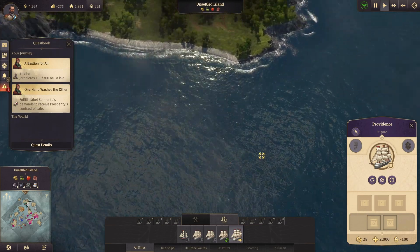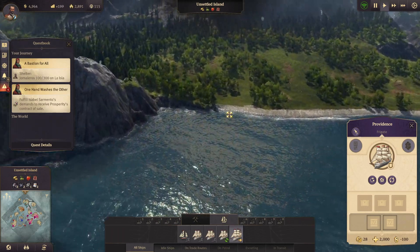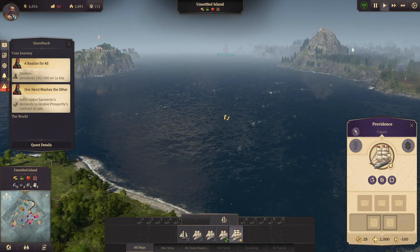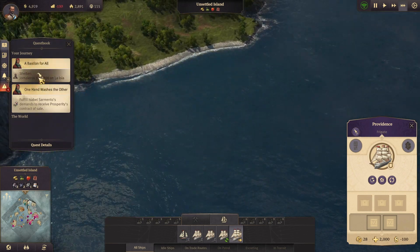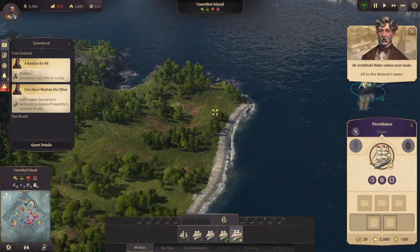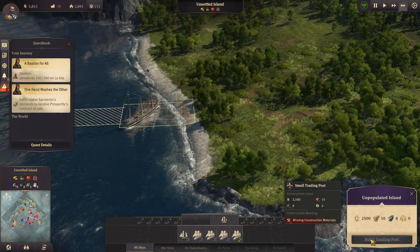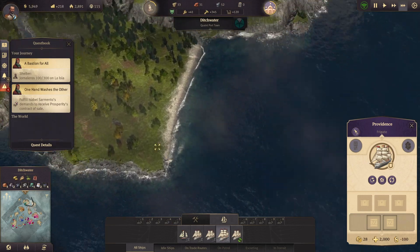I'll bring our boat over - I'm not exactly sure how this works, I can't remember from the older Anno games, but I think you just bring your boat over and put down a harbour. Let's speed up time again. We still have to try to get to this island; I was pretty much trying to keep people relatively happy on the other island. We need something - okay, that makes perfect sense.